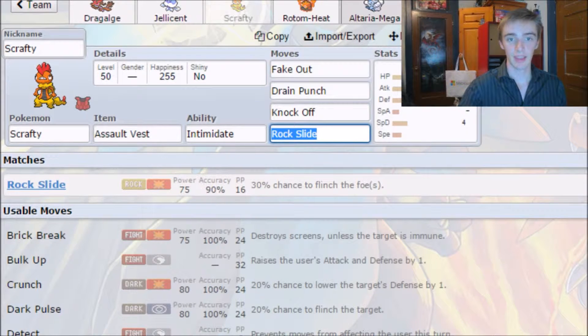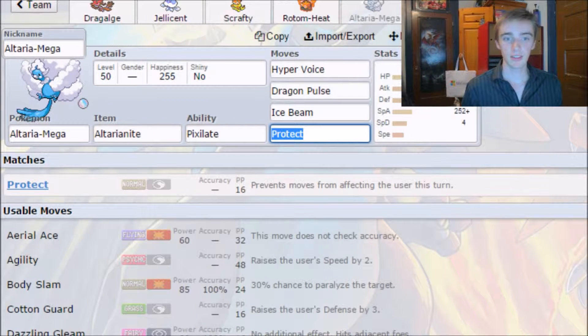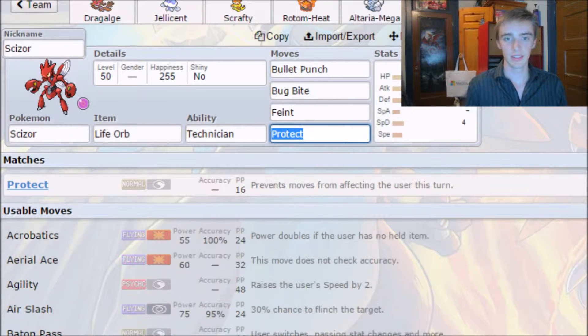The fourth change: I gave Altaria the move Dragon Pulse because I wasn't using Fire Blast and I needed another STAB move — Fire Blast just wasn't doing anything for me. As for Scizor, we're going to give it another go today.